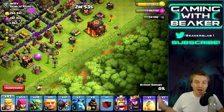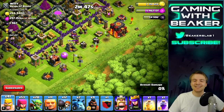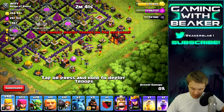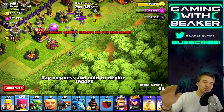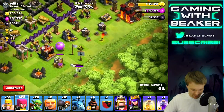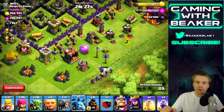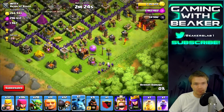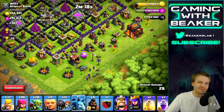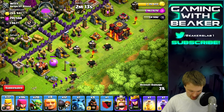We're gonna slowly drop some troops over there and feel it out. Found a couple of traps — I predicted this. Now we're going to drag out the skeleton traps, kill them, and then go hard with some giants. As far as the dark goes, I think it's all basically in these drills — we've got a level four, a level three, and a level three. That's quite a bit: 400, 800...